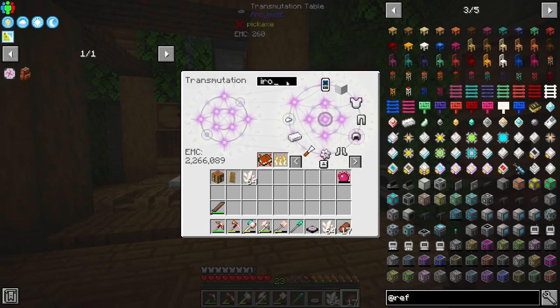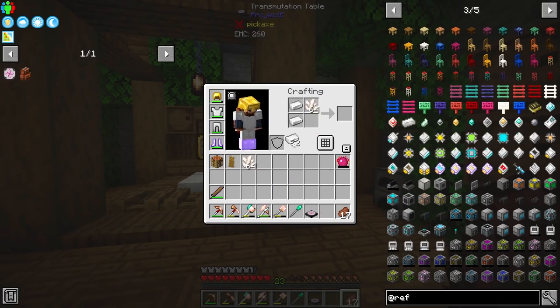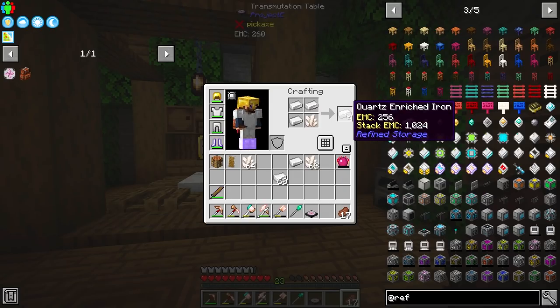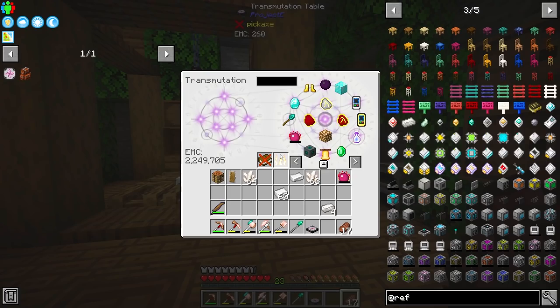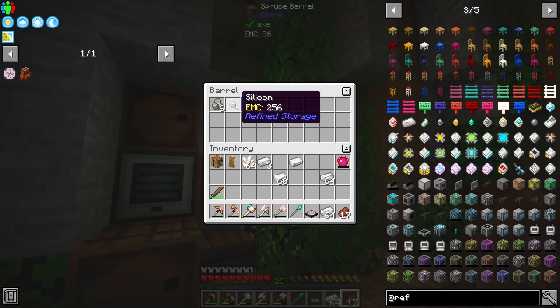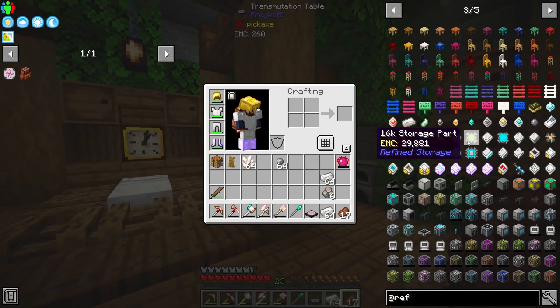We'll be mixing quartz with iron. It's a shaped recipe — we have quartz enriched iron. We're also going to need to smelt nether quartz, and smelting it down is going to give us silicon. All of this stuff is going to be pretty simple to put together because it does have EMC values.